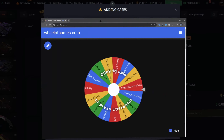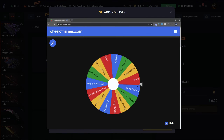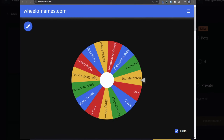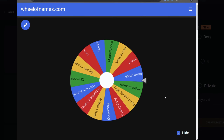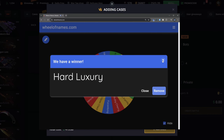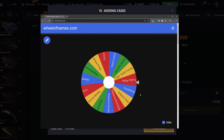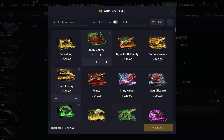The first case going into the battle is going to be the Magnificence — no gloves case. That's not too bad, that's like 169. The next case is the Hard Luxury case, that's 250. And the final one — hopefully not the fukan long — okay, Ruby Cherry. That's still very expensive, the second most expensive case on the site at 378. This first battle is going to be 797.